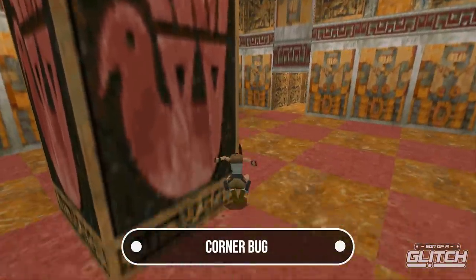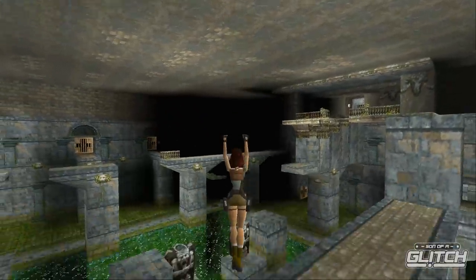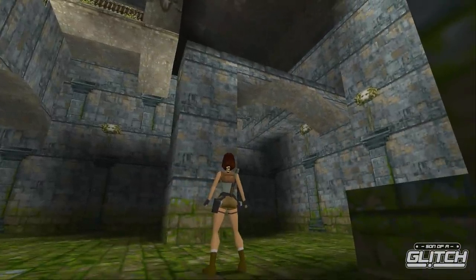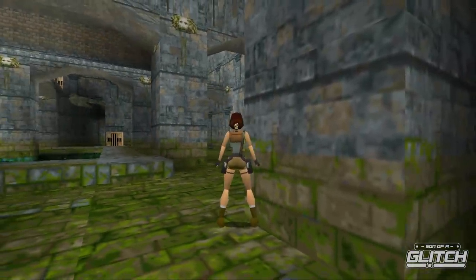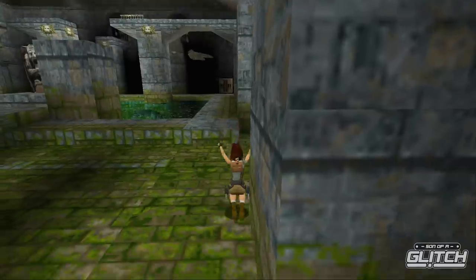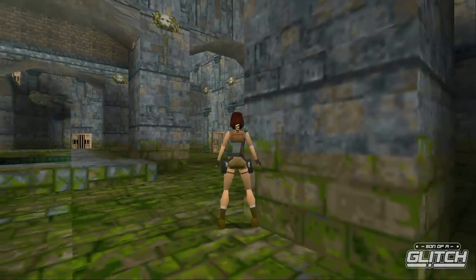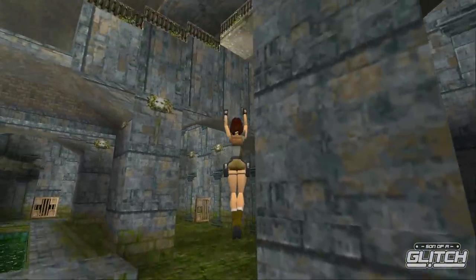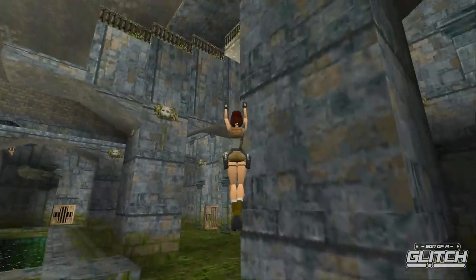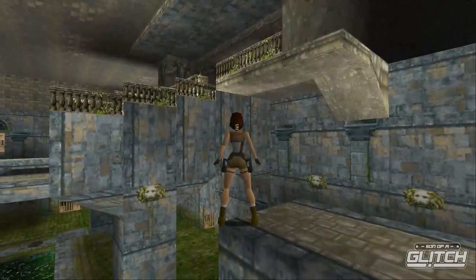The most famous and useful glitch in the original Tomb Raider is easily the corner bug — a great way to skip parts of a level that is reasonably easy to pull off. At the corner of a wall with a ledge on top, stand Lara at 45 degrees and then jump. If you're positioned a little more than 45 degrees, Lara may turn to be perpendicular with the wall, requiring you to adjust her position. If you're too close to the corner, Lara gets pushed away. However, with correct positioning, on the first jump Lara is almost pulled toward the wall, and on the second jump she clips to the top of the ledge.